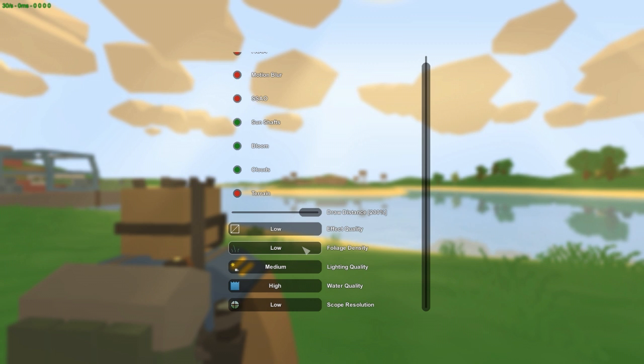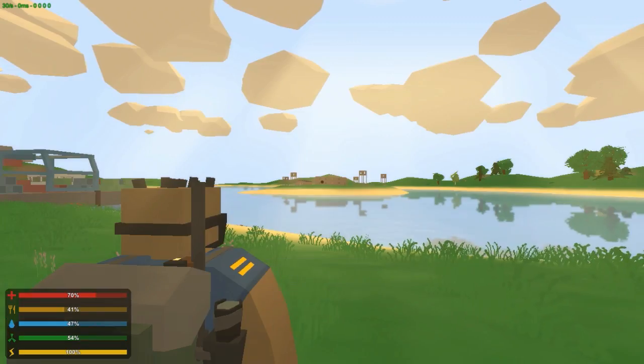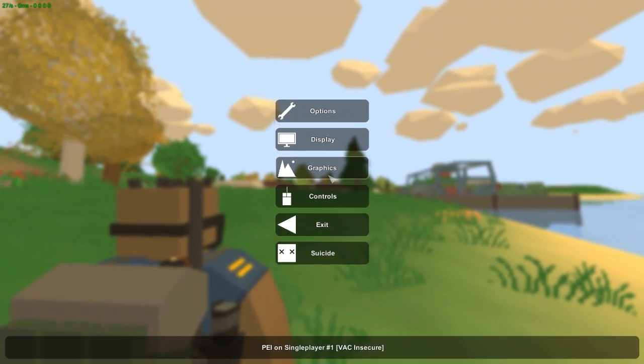Foliage — on low I get around 30 frames per second, and on high I also get about 30, so it doesn't change performance much. I think you should leave foliage on because it looks awesome.